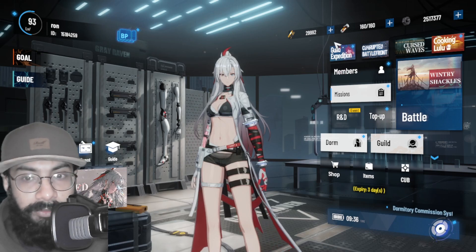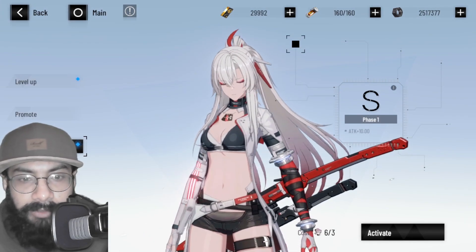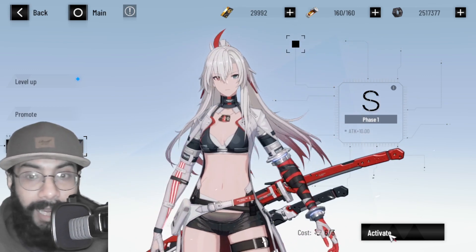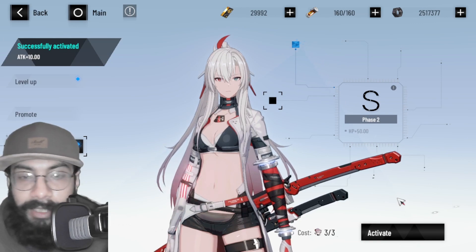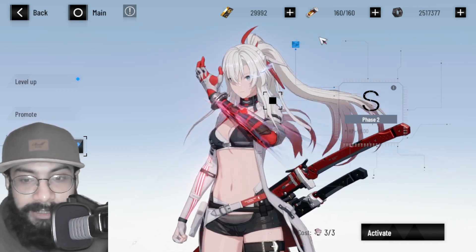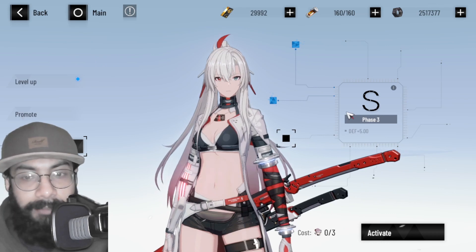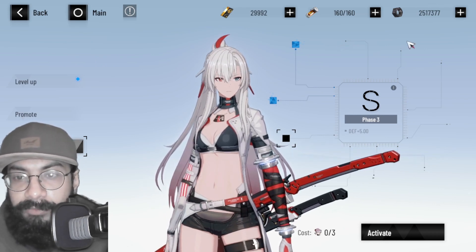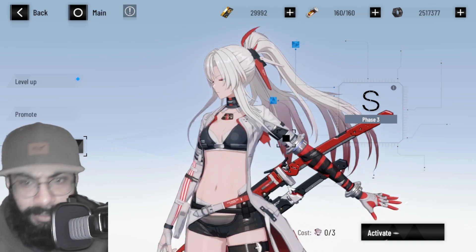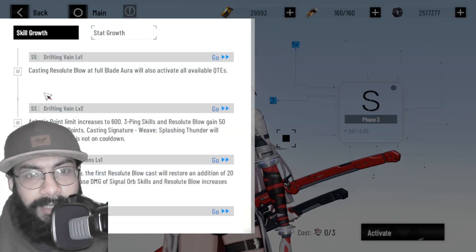Now let's go to the character and unlock nodes. Going to Lucia's Evolve screen — there's a blue button, which means we can upgrade. We got six shards and each node costs three, so we can unlock two nodes. There's not much animation — it happens quietly, so make sure you're doing it right. We unlock another node, and each node gives her some stat properties.